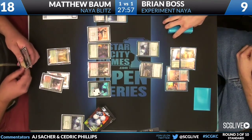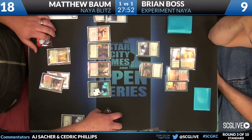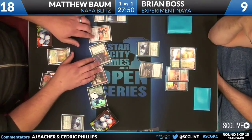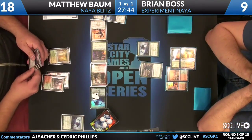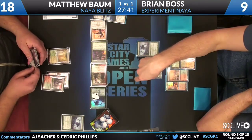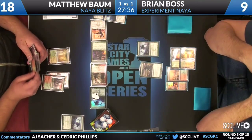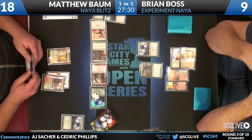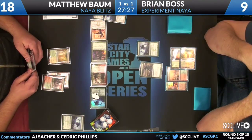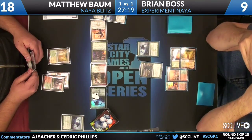Matthew is so far ahead in this game that he probably didn't need Rally the Peasants to win, but it just closes the door. He can get in with all of his creatures. Brian is just considering things, but we know Brian has nothing, and this is going to be the game. This format is fast — very, very fast — which makes it difficult to play decks like an unexpected result-style strategy. A lot of the slower strategies are kind of invalidated with how quick the format is.